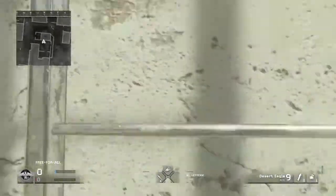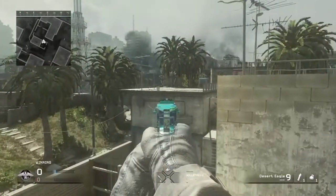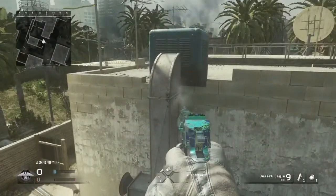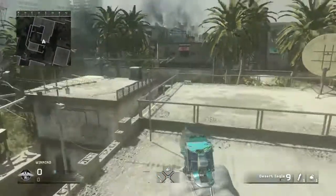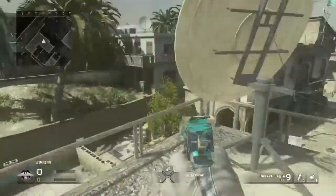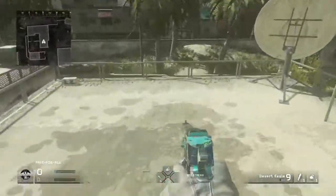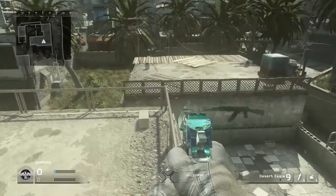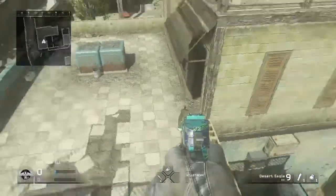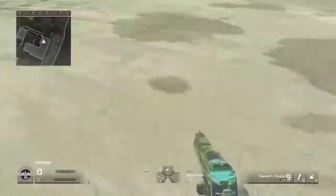We are here on Crash. Take your gun, climb up this ladder, go on these sandbags, and try to get to the lamppost. Jump onto the lamppost, get to the large top part of it, and just like in the District glitch, jump and crouch. From here it's another great sniping spot. To get back to that building, jump at the railing, jump back up, and you can make it back easily. That is the last glitch on Crash.